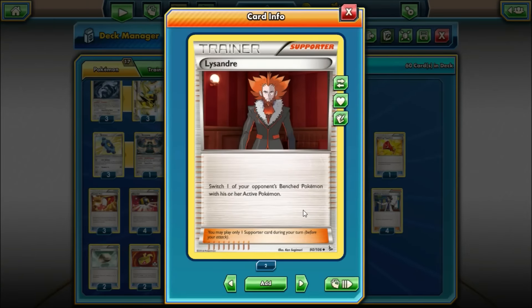We're playing 2 Lysandre — switch your opponent's benched Pokémon with their active. Since Lugia can take easy knockouts on Shamans, that can be a strategy since all our attackers give up only one prize other than Aegislash. If you can force your opponent to take six prizes while just picking off their Shamans, you can clean up a game pretty easily.